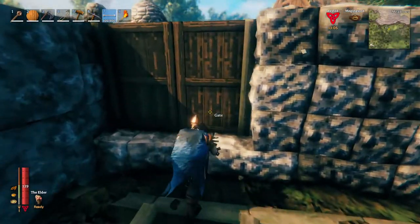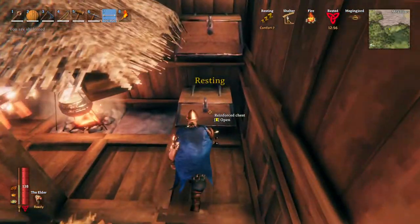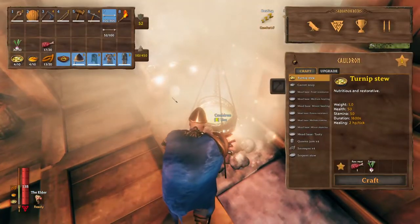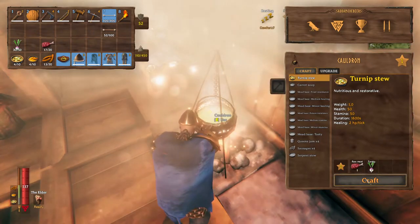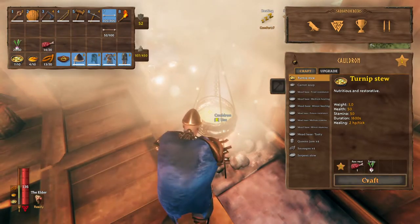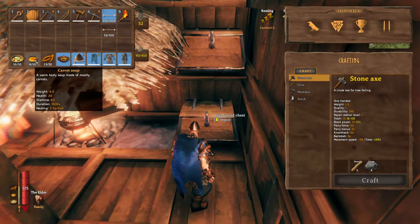This will give me 30 turnips, which is enough for making I think 10 turnip stew. So let's cook some turnip stew. The most expensive material for the turnip stew is just the turnips - that's why I built my farm. We need some meat too. We need raw meat, one piece, and three turnips. My farm when fully grown will give me materials for 10 turnip stews. I always carry one stack of turnip stew with me, plus sausages and carrot soup.